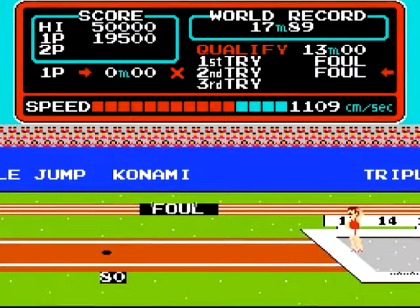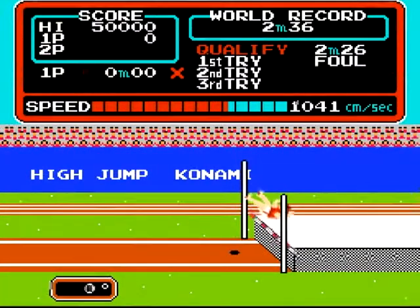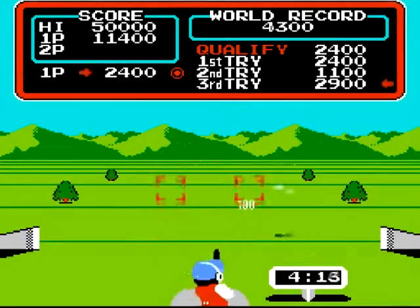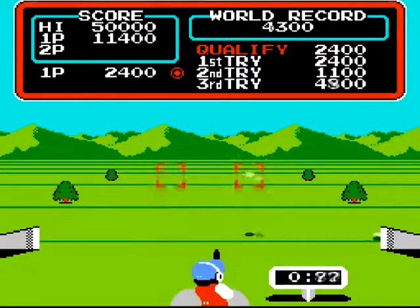Also worth mentioning is the high jump, which I have no clue how to properly complete without failing. The two black sheep of the bunch are skeet shooting and archery. Skeet shooting is the easiest event on the cartridge: shoot to the left, press the control pad; shoot to the right, press A or B. Not much to say — it's super simple. In fact, I made the world record here.